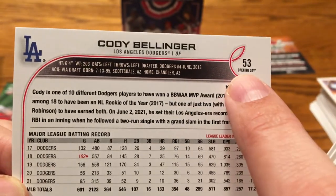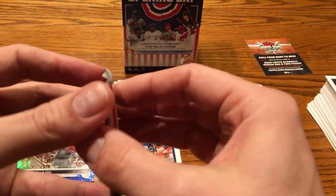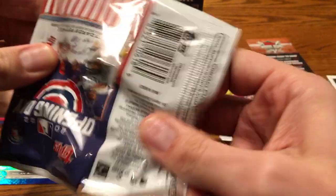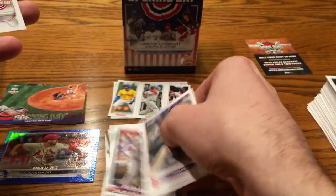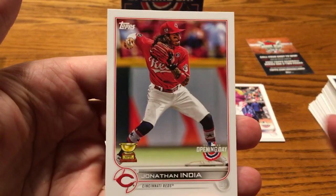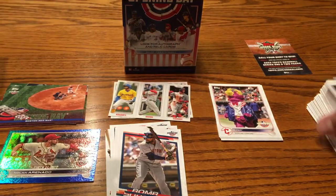The back is basically the same as Topps Series 1. The code at the bottom is different — 1225 there — and it says Opening Day, because these guys have a different card number. Cody Bellinger is not card number 53 in Series 1, I wouldn't imagine. You're also noticing I'm not pulling out any of the League Leader cards. If you've opened Series 1, you know it has the Strikeout Leaders, Home Run Leaders — you're not going to find any of those. Newly minted Hall of Famer David Ortiz right there — Big Papi. Jonathan India — that's a pretty cool one.